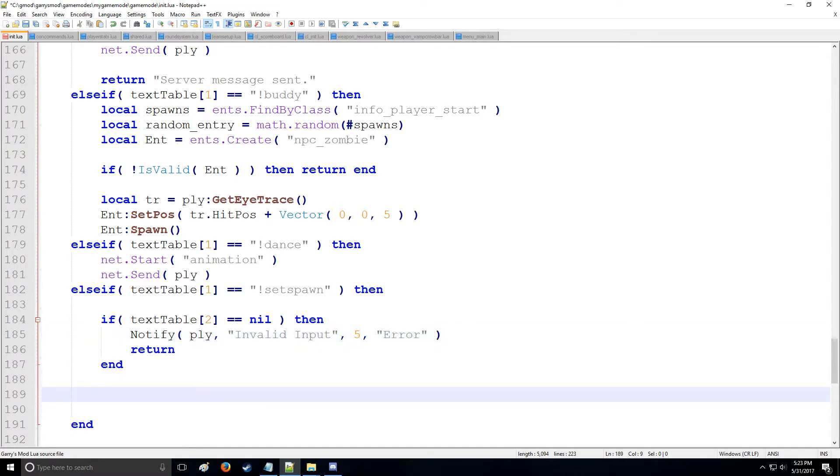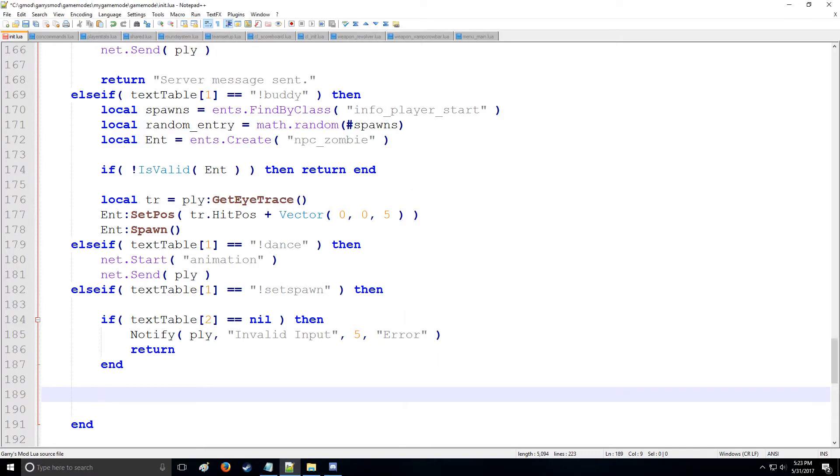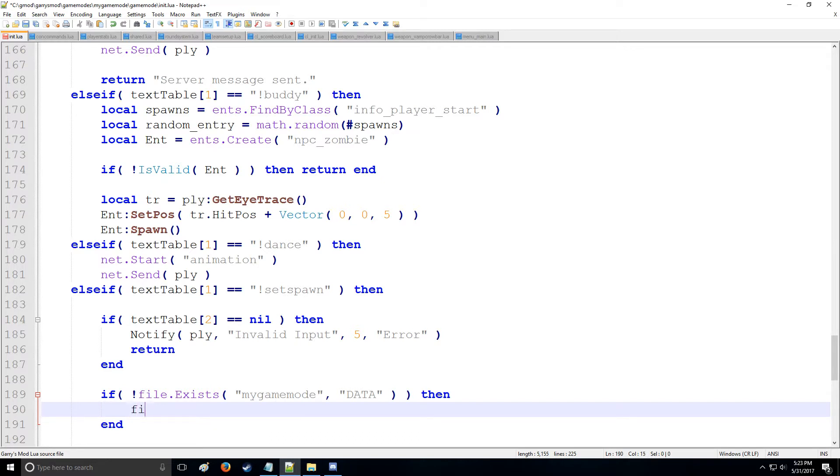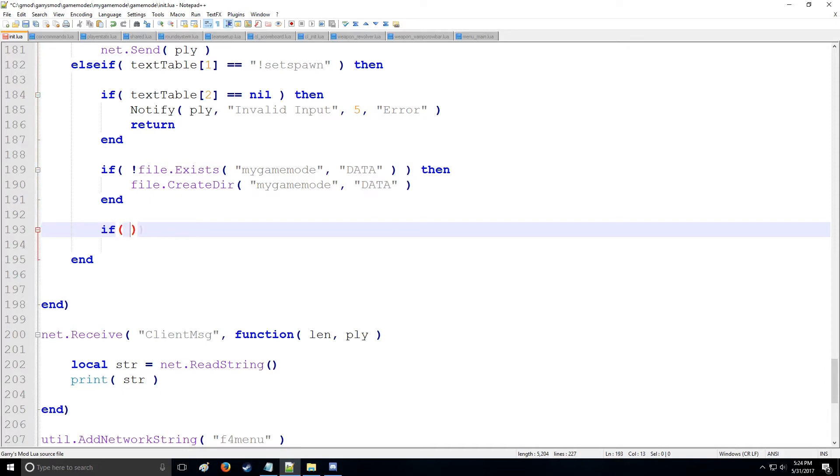Now we're going to create a file in the data folder. We have all our different data files here, so we're going to put a folder called my_game_mode. As you notice it doesn't exist, so we'll have to create it — but first we're going to check if it does exist so we don't keep recreating the same directory. We'll check in data, and if it does not exist, then we create the directory called my_game_mode.